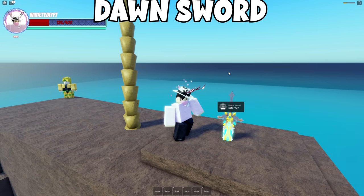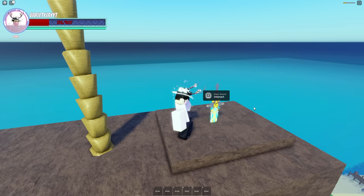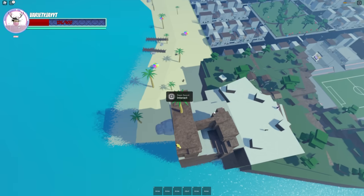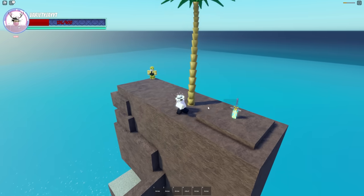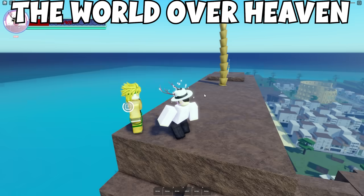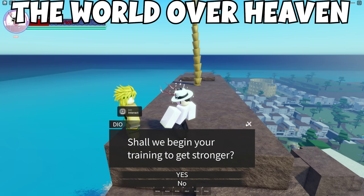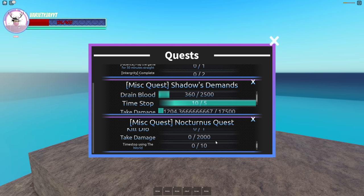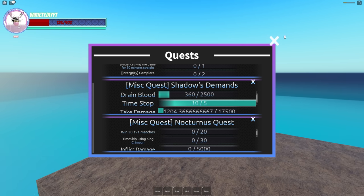To get the Dawn Sword, you need to kill the Dawn Boss. I don't know exactly where the boss is, but you need to kill it, get the item, and be standless when you interact with the sword — it's on top of the mountain near the city by Dio. To get The World Over Heaven, you go over and talk to the NPC there, and he'll give you a quest. The quest is quite difficult to complete, but that's how you get The World Over Heaven.